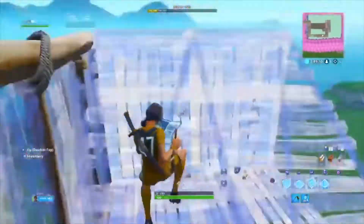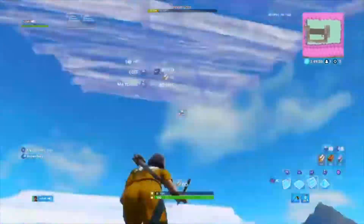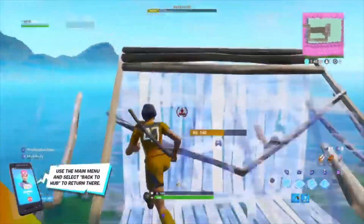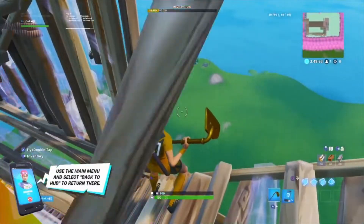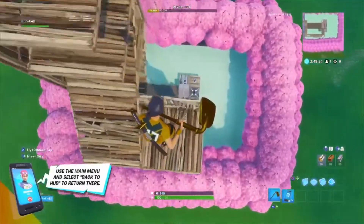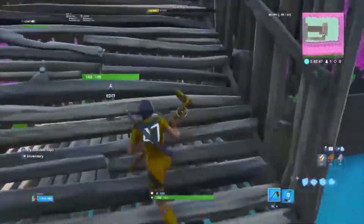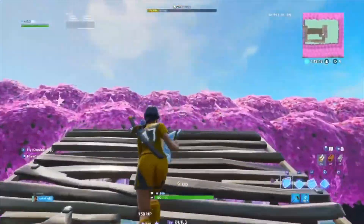All you gotta do — I normally place the floor first, sometimes I place the stair first. Those are my base 90s. The reason they're super fast — I actually don't know exactly why they're super fast, but those are basically my base 90s explained. They're some of the fastest 90s out there.